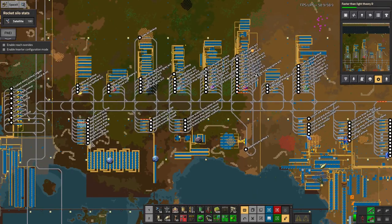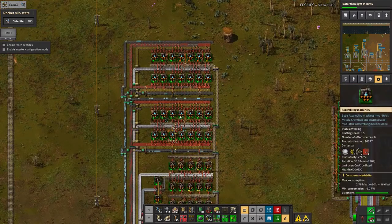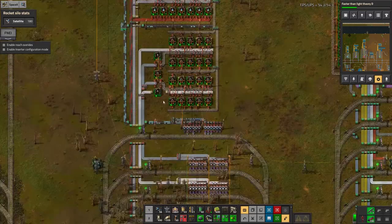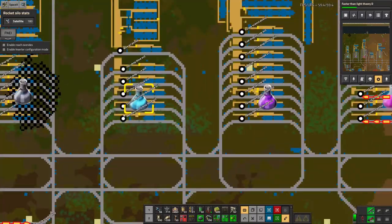We seem to have a decent amount of science being constructed. Blue is a little bit low — I think I want to go and put in maybe another one or two of these racks of assembly machines. That hasn't helped as much as I hoped it would. We're down to... yeah, that should be getting a new supply of red circuits soon.